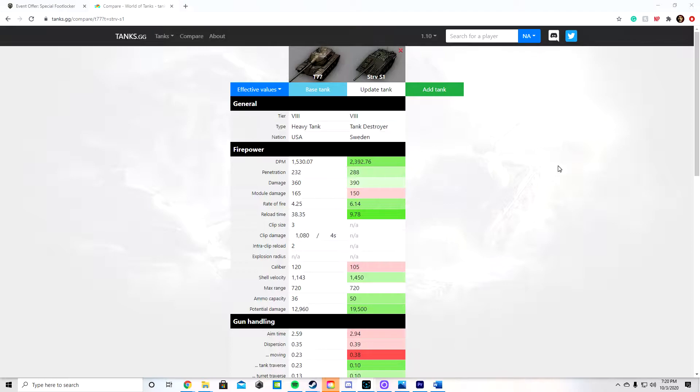We're going to see how it plays, go over the armor values, and go over the gun values. Let's take a look at the T-77 stats. I put the Stritzfung S1 beside it just to show the DPM difference. Its DPM is 1,530, which is pretty abysmal even at tier 8 — most tier 8 heavy tanks have around 1,500 hit points, so it would take you a minute to take one down.